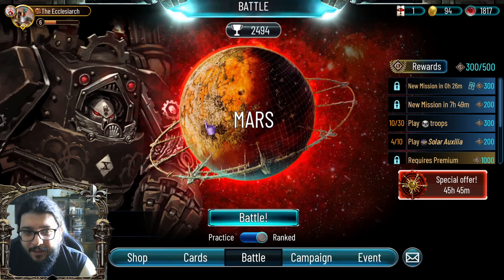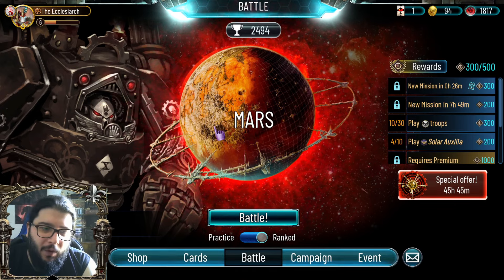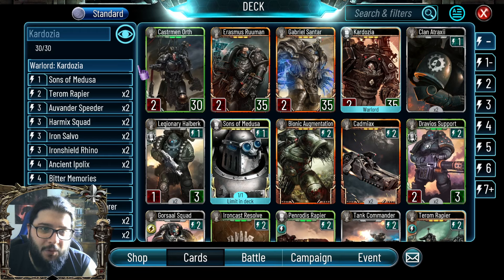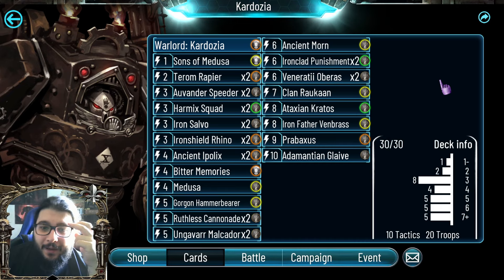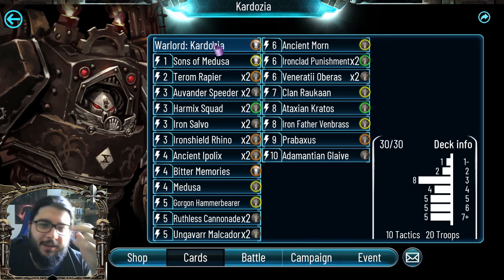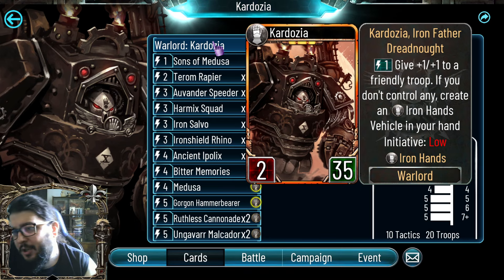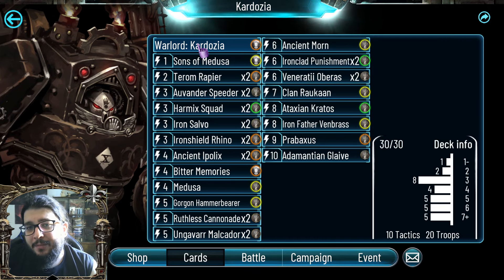Good day everybody, this is the Ecclesiarch here back with some more Horus Heresy Allegiance, and welcome to my third version of the Cardosia deck. You might have seen my two other versions from months ago, and it's time to drop version three. It's still going to be based around Sons of Medusa because Cardosia has a natural synergy with it — he can generate vehicles, so it's really good overall, and Iron Hands mission has become really good ever since the rework.